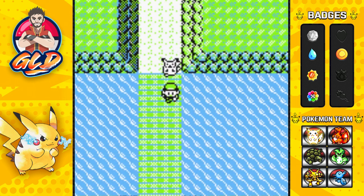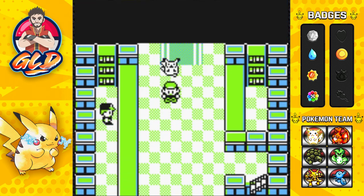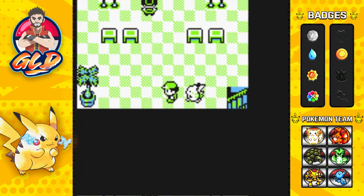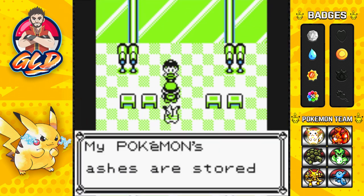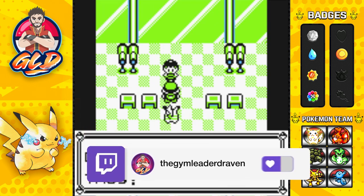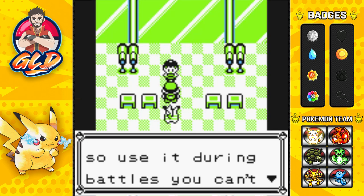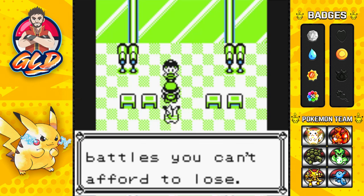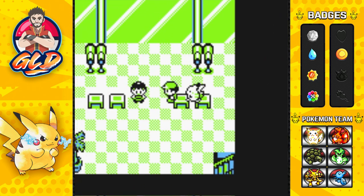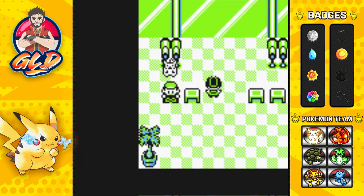We're going south of Lavender Town into the Pokémon Tower to see what items are here. There's a girl who says 'My Pokémon's ashes are stored in the Pokémon Tower — you can have this TM, I don't need it anymore.' We get TM39, which is Swift — a very accurate move. Use it during battles when you can't afford to miss, especially if Sand Attack or Flash has been used on you.